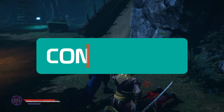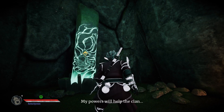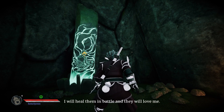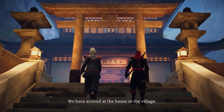Aragami 2 will surely scratch any itch that you're looking for within the stealth action genre. Laying waste to unsuspecting enemies with your buddies and jumping from rooftop to rooftop provides a certain sense of satisfaction. Unfortunately, however, the other systems can't keep up with this action — or should I say stealth — leaving the narrative, AI, and overall game loop to simply exist in hopes the player doesn't get lost in the shadows.